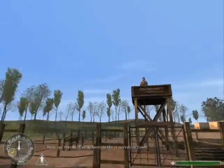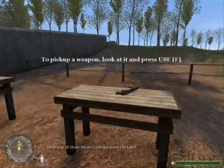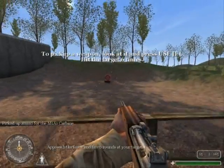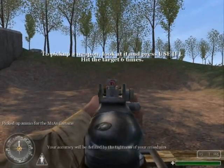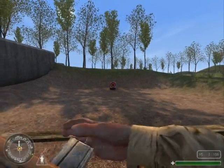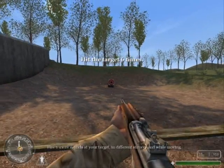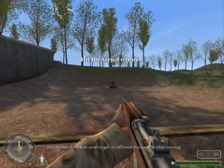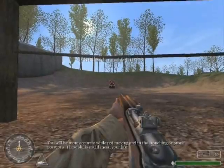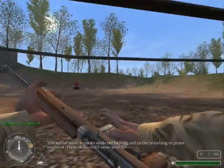Eyes up, Private. I'm up here in the observation tower. Grab one of those M1A1 carbines from the table. Approach the fence and fire six rounds at your target. Accuracy will be defined by the tightness of your crosshairs. Fire six more rounds at your target in different stances and while moving. You will be more accurate while not moving, and in crouching or prone positions.